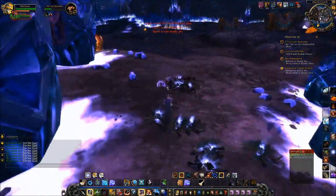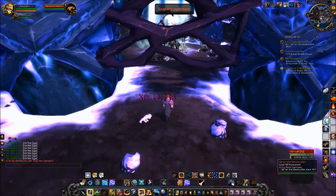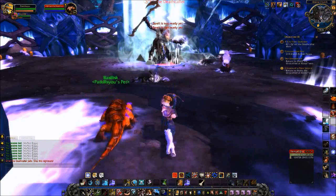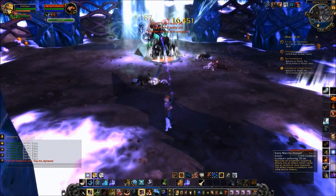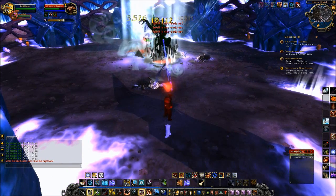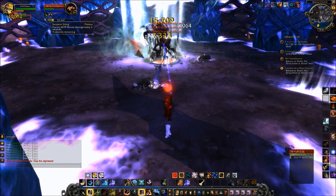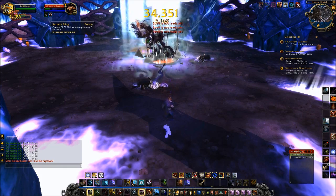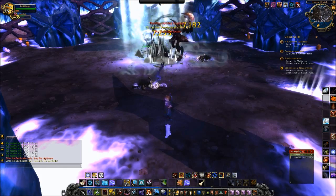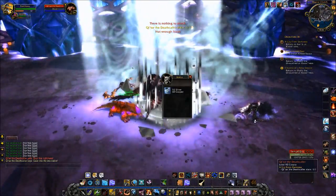I'm pretty sure I saw the boss over here — oh, that's the boss! Come back, I'm ready. Let's do this, die boss! Cancel the sha bolt. It's not an elite boss so it should be pretty easy. Cobra shot refreshes my serpent sting which does damage over time. Please don't turn into something special after — awesome! The boss was easier than the normal mobs. Funny.